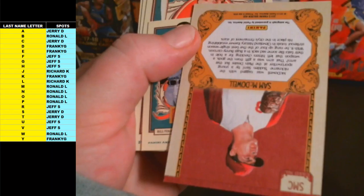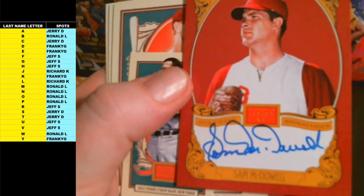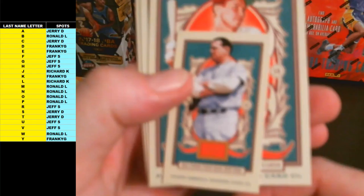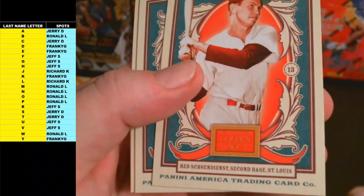Smokin' Joe Frazier, Elizabeth Montgomery. Did we hit a second auto? Boom, we did! Some of these have more than one auto in them. This one's going out to the letter M, and that is Ronald L. — that is a Sam McDowell autograph. Not bad. Hopefully we got a hot box or something here. Still got more than half the box left and already two autos. Should be at least another memorabilia as well. Congrats to you on that.